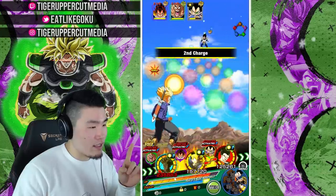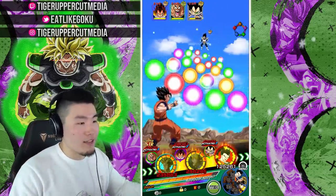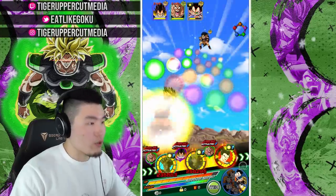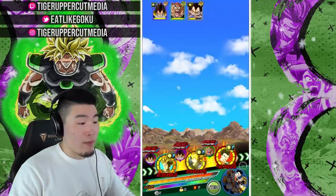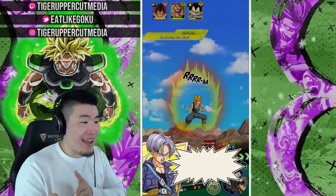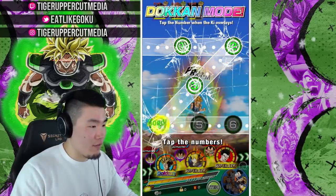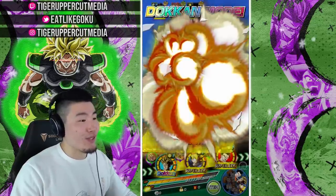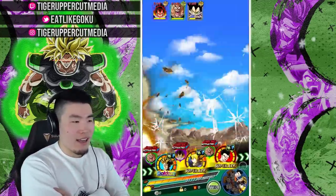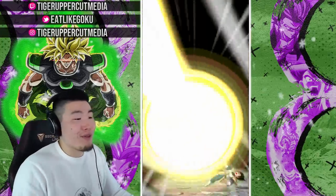LR Trunks can get a few orbs. Token attack - awesome. We'll attack Raditz. We can get a super. 61k super - not bad. But as you saw, Pan actually ate a super for even less damage. Let me focus - one, two, three, four, five, six. Always feels good in these showcases when I can get all seven. There's not much else to say about the Pan - she just absolutely owns Super Battle Road. Super Battle Road is what she was made for.